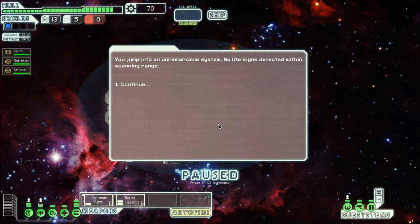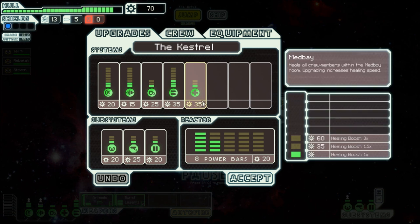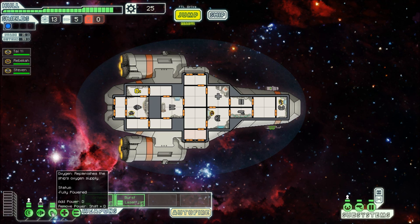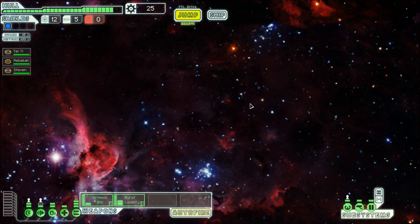Let's pop over to this unvisited location - this is a very nice background actually. You jump into a remarkable system, no life signs detected within scanning range. I'm going to open this door so it re-oxygenates - very, very slowly. What I can do is upgrade my oxygen system by hitting that button there, getting another power bar by hitting that button there. Then I've got another thing in my oxygen - bonk! It can do double the power and it's already 100%. I think we can jump again - let's go to the store and have a look, see what we've got.